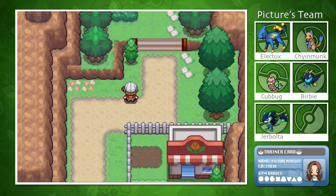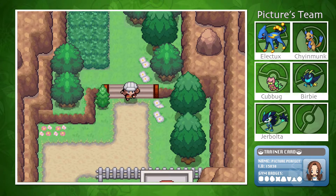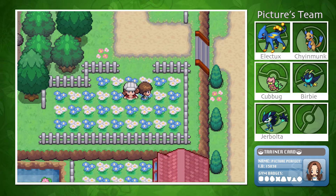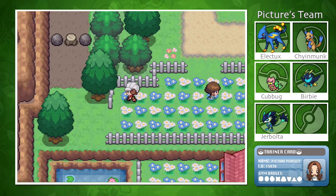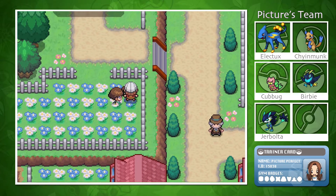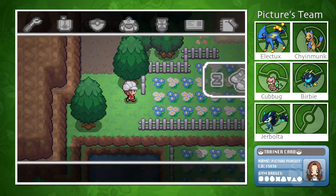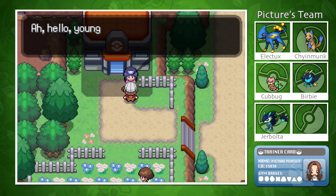I guess we're going this way — we'll go through this town and onto the next area. Oh wait, I haven't healed up my Pokémon — I better go do that, there was a Pokémon Center here. There's also someone in the flowers. An NPC says it's so hard to get around these days and wishes they'd put in some roads. Why would you want roads when you have fields of flowers?! I'm obviously in a bit of a funny mood today — I just want to run in the flowers.